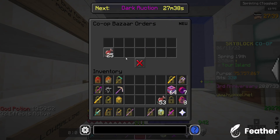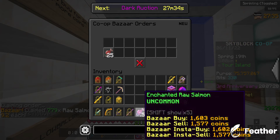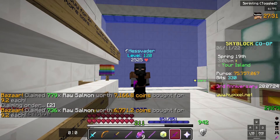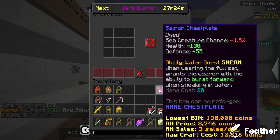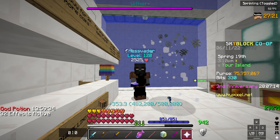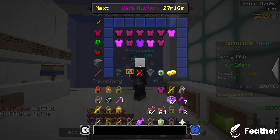Basically you want to buy order a bunch of salmons — you can see I have like 13,000. Then I have an autocrafter, so it's autocrafting it into enchanted salmon. Then you craft it into salmon chestplates. You can see that only costs like around 10k to craft, but it will sell for over a hundred K on the auction house.